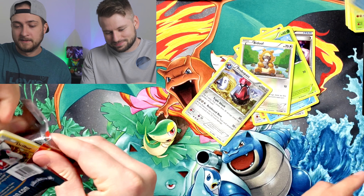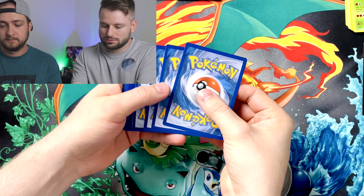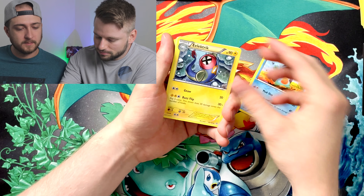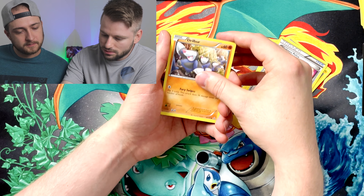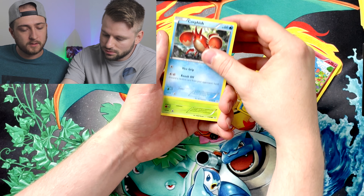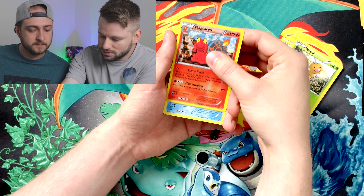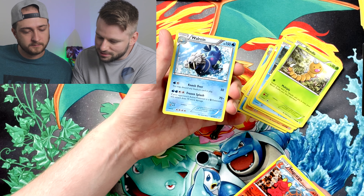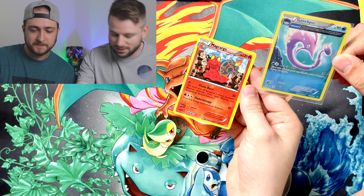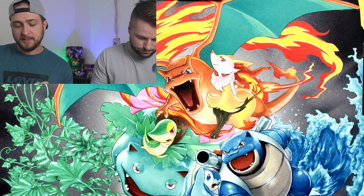Three from the back, let's get it — Marshtomp, electric weakness. Marill — I think we've seen this one before. Oh my — Mightyena reverse? That's a cool reverse! Walrein! That would have been amazing. Cool, not bad. I think I'd take the win for that one. Yeah, yours definitely looks better. That's a point for you — it's tied one to one!